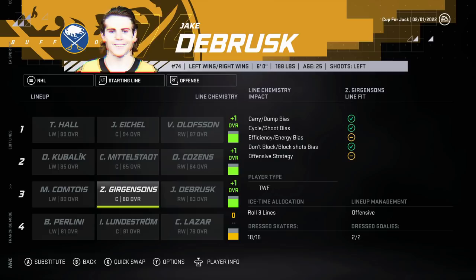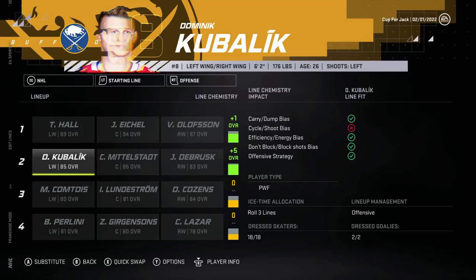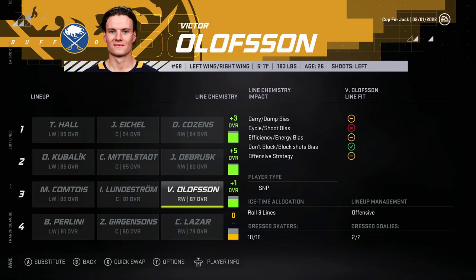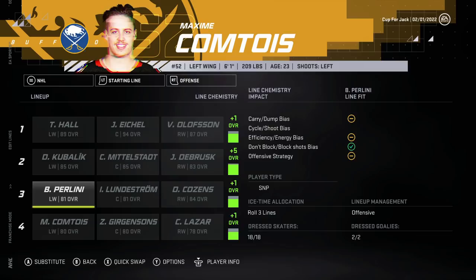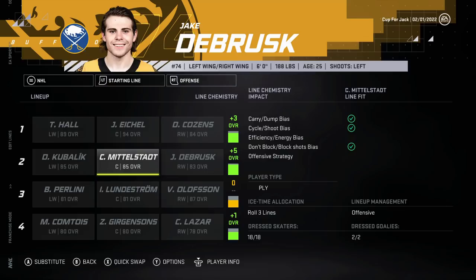What if I put DeBrusk there? It's still only a plus one. Oh no - now that I saw it's a plus five, that ruins my plan. What if I put Dylan Cousins there? Three, five, and one - that ruins it too. Well, it's good to know Jake DeBrusk gives it a plus five. That's awesome. Jake DeBrusk is perfect for the second line - he absolutely loves it. So I don't think we really have a choice.